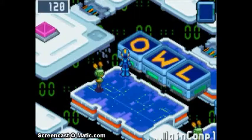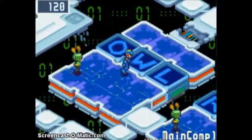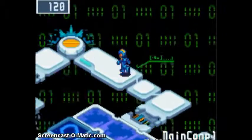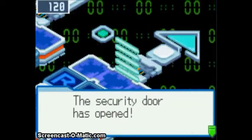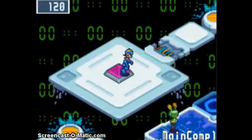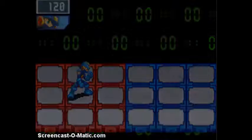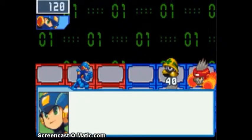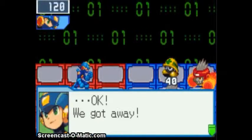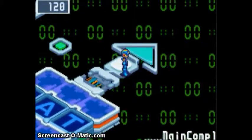We need to actually hit that button before we continue. And the security door has opened. These random encounters are run-away-able because I don't need them or their chips. So let's go through.